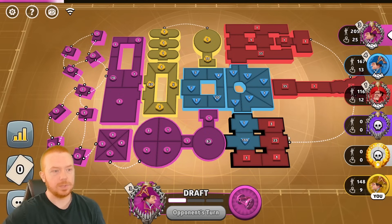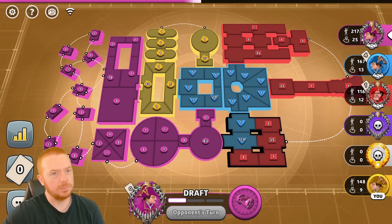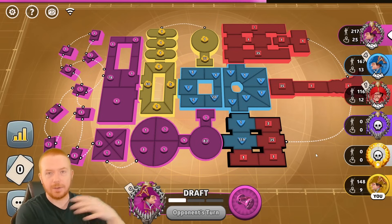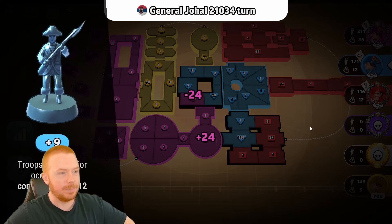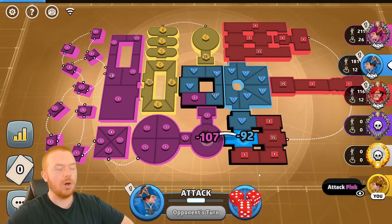My whole game plan was based around being able to come through the bottom and destroy pink, take the left side, and have blue and red and others over here. In the turn or two where I was stuck not able to do what I thought — that was the opportunity missed that now has me in this position. I'm not too angry — I understand why I'm here, so it's not the end of the world. I just wanted blue to sweat for a second.